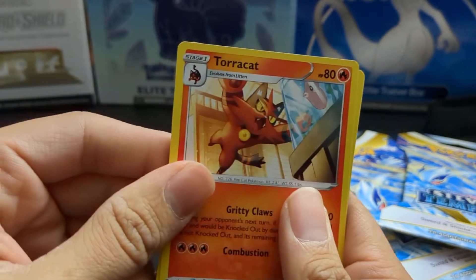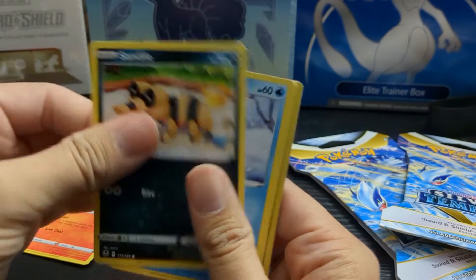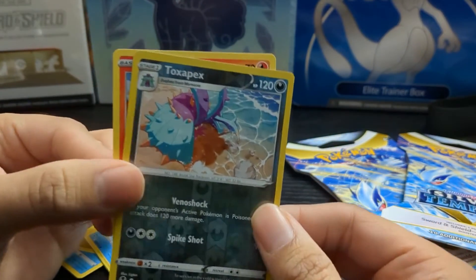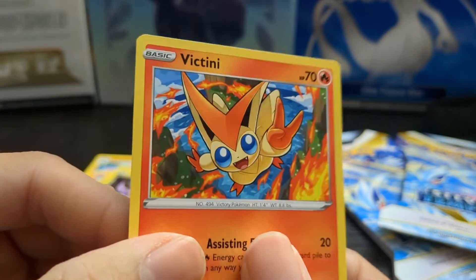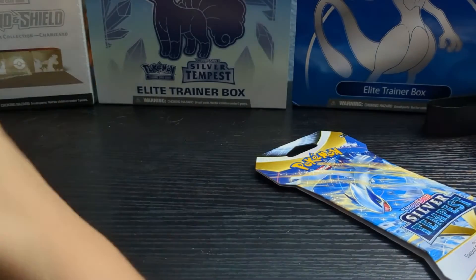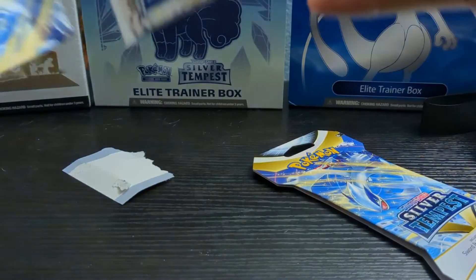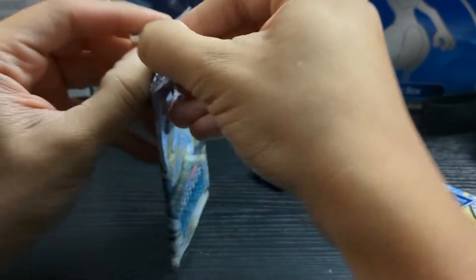Purple energy — oh, we got a Raichu! I've never pulled a Raichu in any of my packs, so that's pretty cool, I'll put that aside. We have a Torkoal, a Vanilluxe. Our reverse holo is a Toxapex. Our rare is a non-holo Victini — I'll put Victini on the side too because they're supposed to still be semi-rare cards. The art on the Alolan Vulpix here is beautiful. One more pack after this.